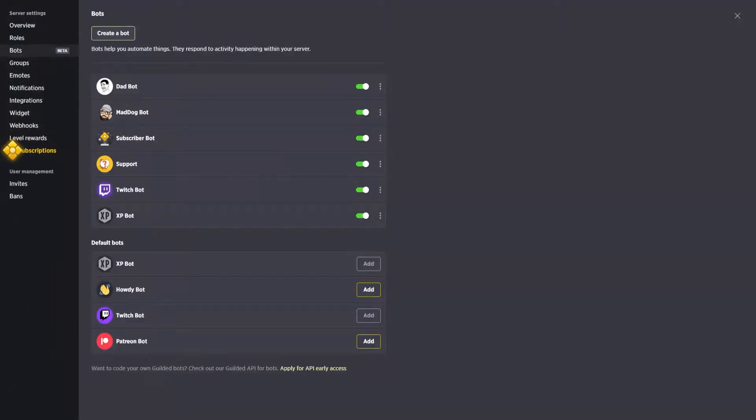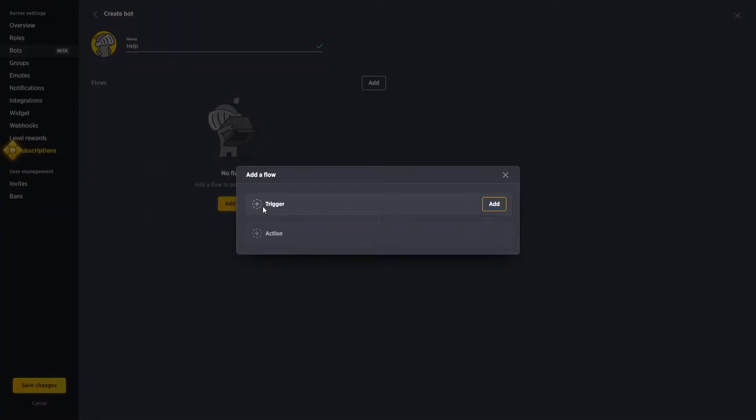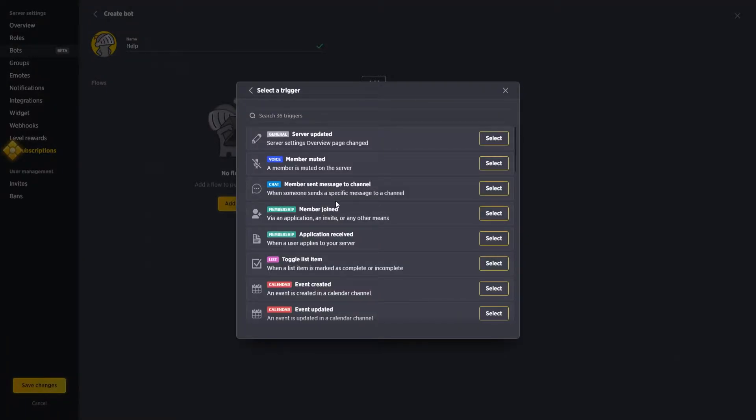To create a bot, click 'Create a Bot' and name it — for instance, a help bot for your community. I typically try to find an icon that matches what that bot is going to be doing, like a question mark. Then go down to 'Add a Flow' and set a trigger and an action. There are a ton of different trigger options: general, voice chat, membership, lists, calendars, forms, documents, media, and announcements.